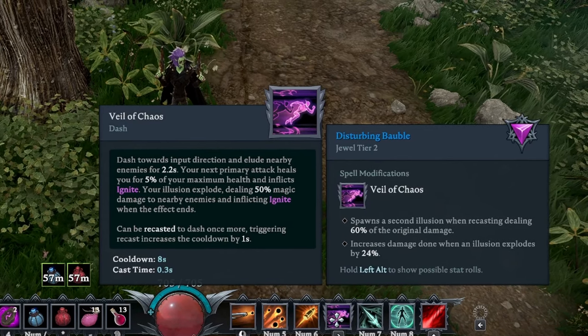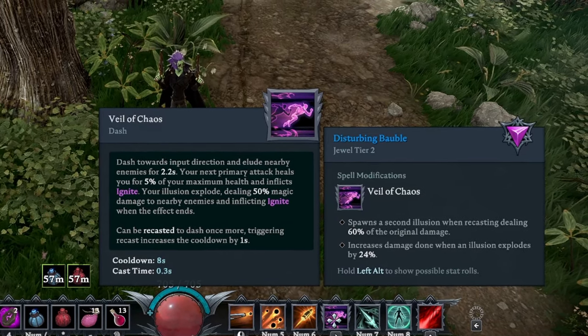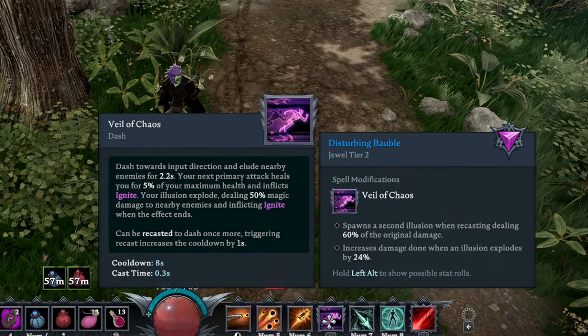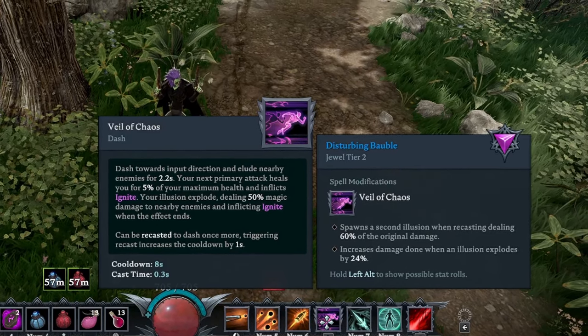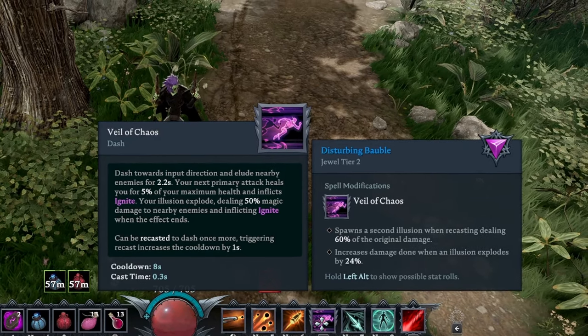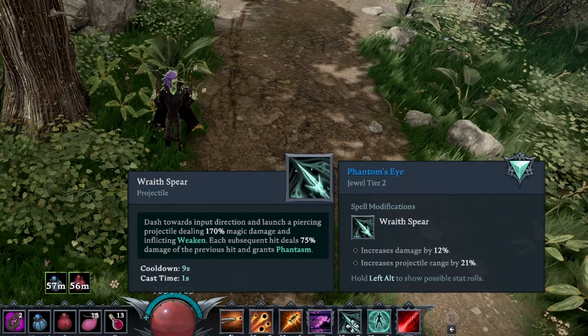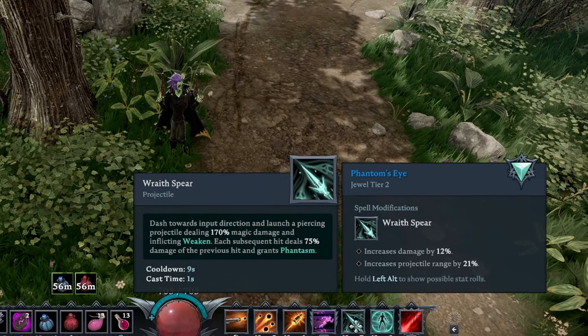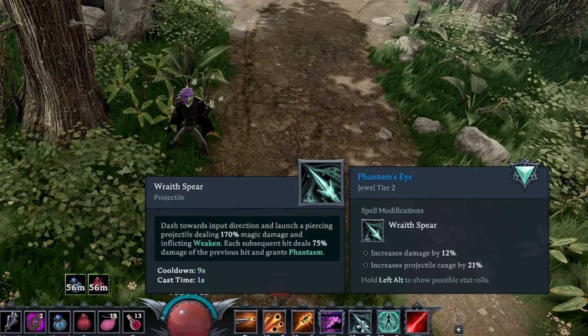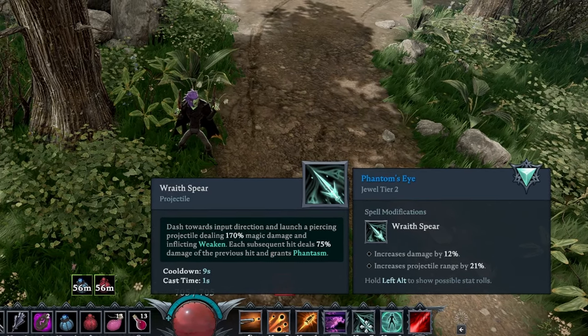I have the Jewel Tier 2 on — can't do Tier 3 without Dark Silver, so these are just Tier 2 Jewels. Spawns a second illusion when recasting, dealing 60% of the original damage. Increases damage done when an illusion explodes by 24%. Wraith Spear is another thing that we're using here — increases damage by 12%, increases projectile range by 21%.